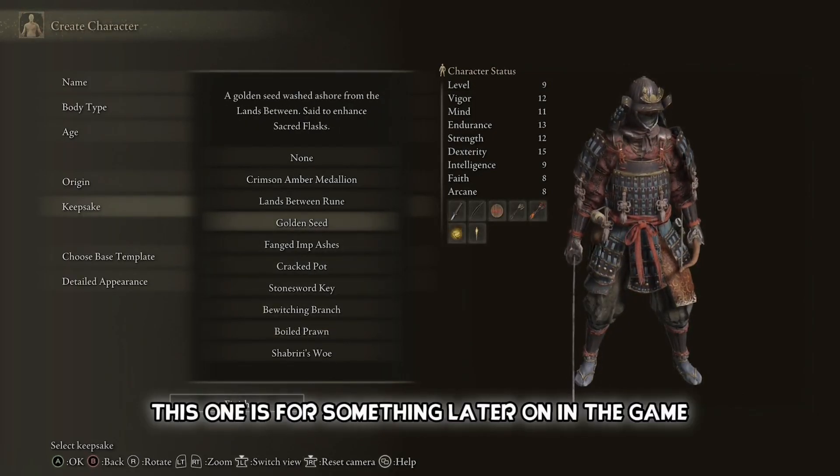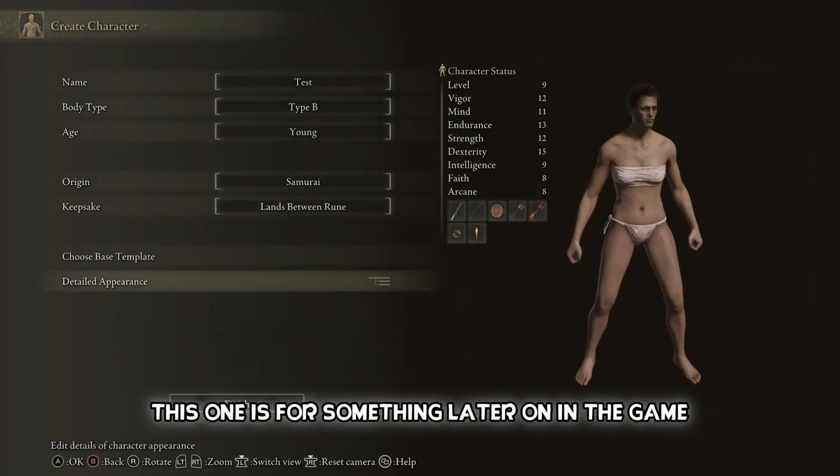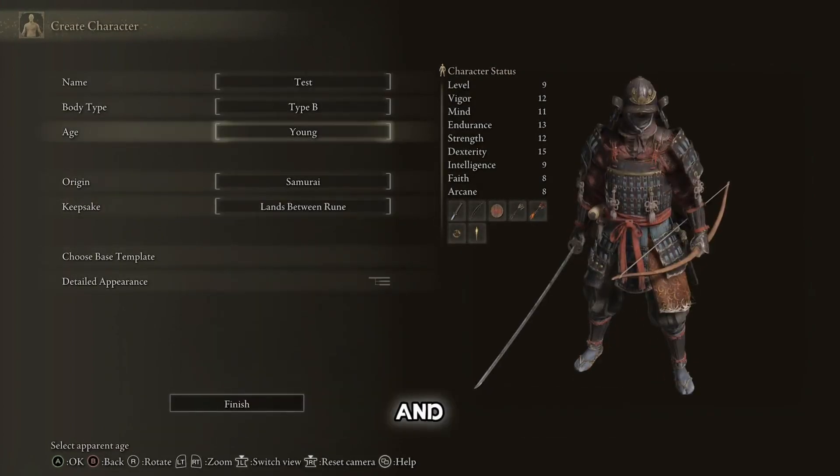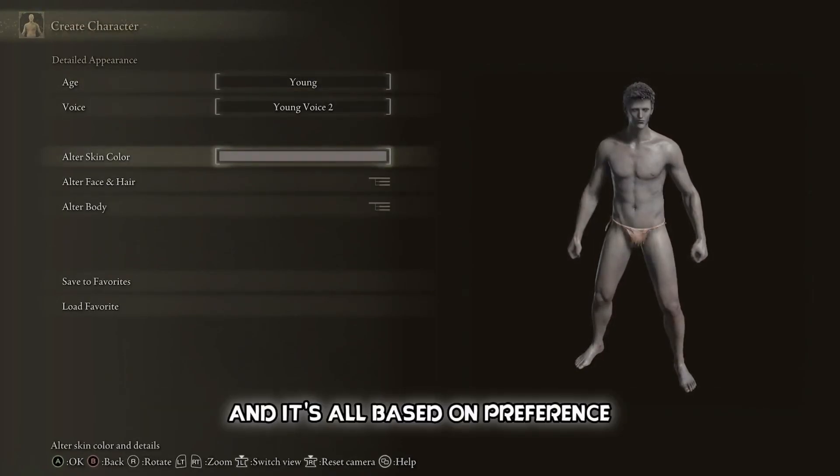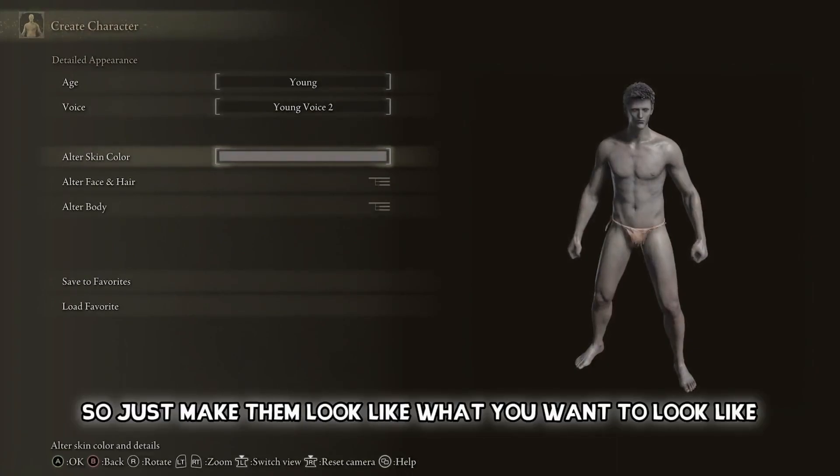Another good option is the one that reduces physical damage that you take when you consume it. This one is for something later on in the game. Next, you're gonna select your base template — I'm gonna go with this guy. Then you can go into detail with your character, and it's all based on preference, so just make them look like what you want to look like.